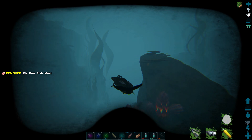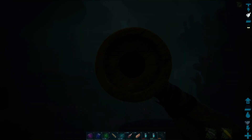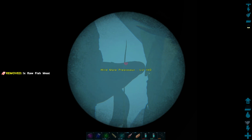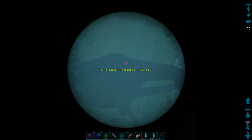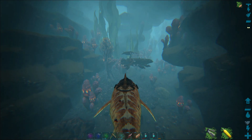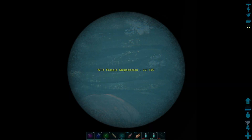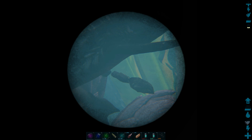Back on the hunt, finding something else to tame so that we can do some breeding today. So that could be a problem — it's a 140 Pleasy! We don't have enough stuff to tame it. There's one of the turtles — they're going to kill it for sure. That's a 130. It's a bunch of high level stuff. I wonder if we can tag that Pleasy.